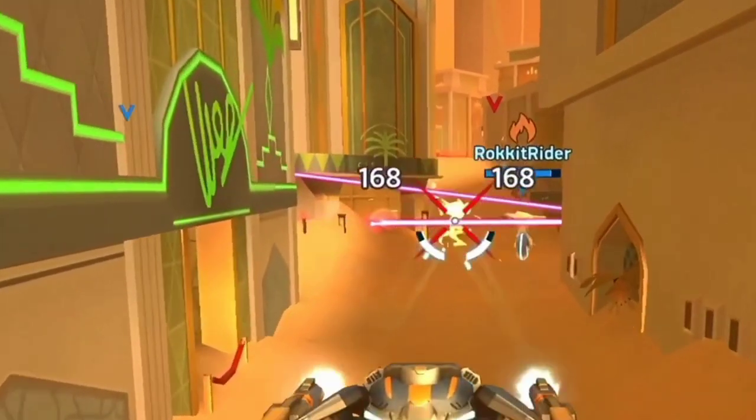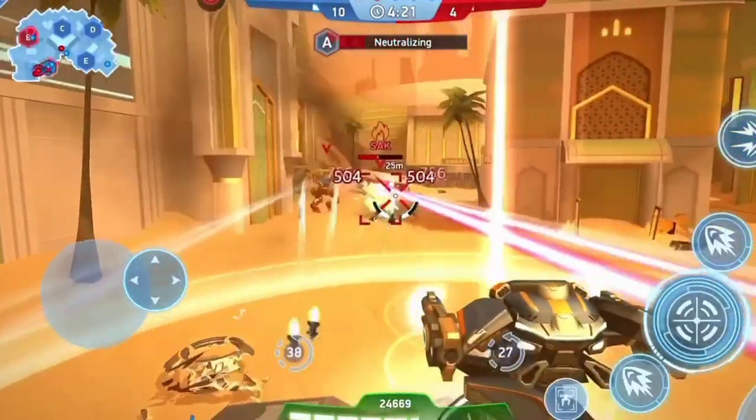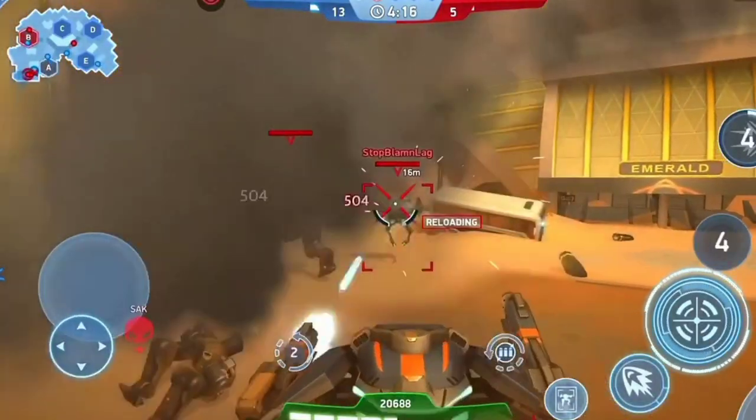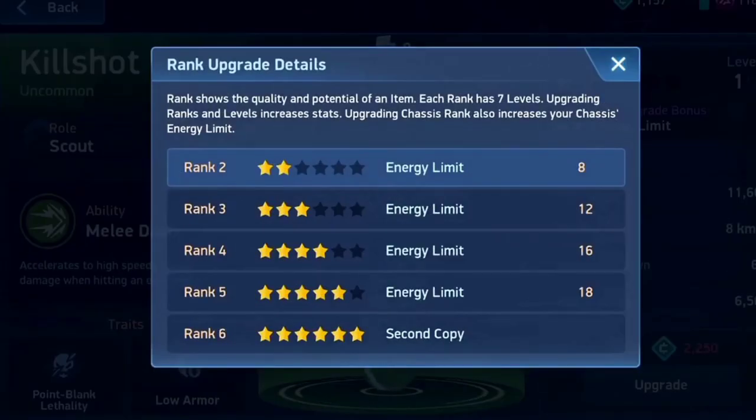Dash into an enemy mech and they're gonna feel it. Hit your target dead on with your dash and it'll actually deal almost as much damage as an entire magazine from a normal gun. Talk about a slap in the face.